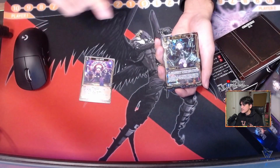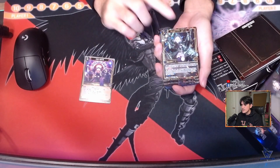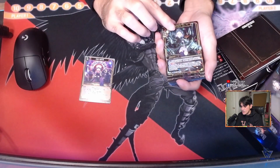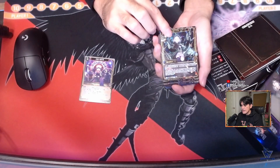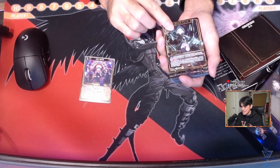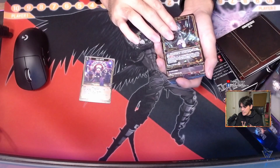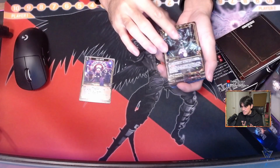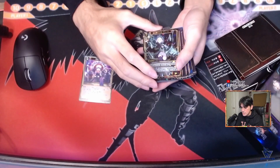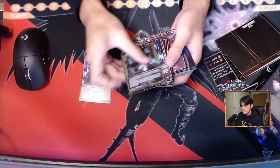Next up is the ace unit herself — we got Bloom the Soul Gambler. So every starter deck, I think, should have one parallel art. The parallel rarity here in Build Divide only means it has a different kind of foiling. So this one has foiling while the other three Blooms don't. We have a total of four copies of Bloom per starter deck.